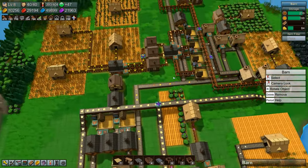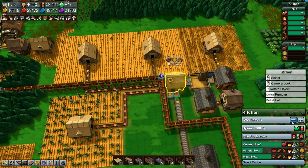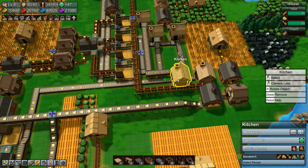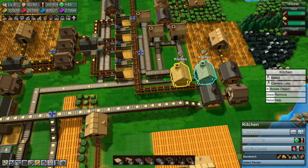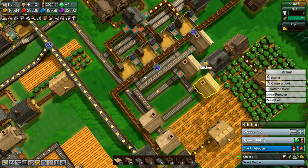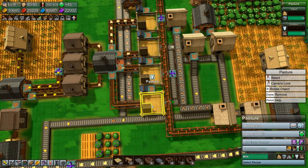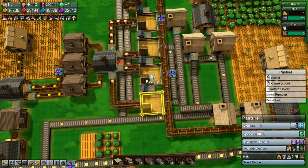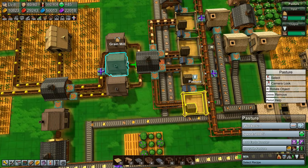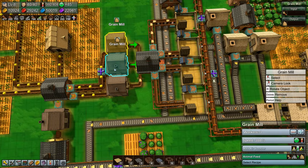I need to slow down my stew production somehow. I can slow that down to two workers for now. Sandwiches — we're not getting enough of those, so let's speed that up. What is it missing? Cheese. Let's add fire boost to it. What are we missing here? We're missing milk. This is producing milk but it's not getting enough. We're not getting enough animal feed at all.